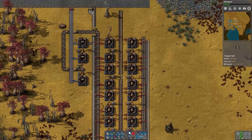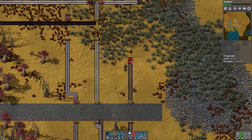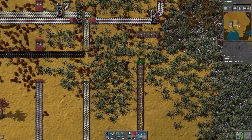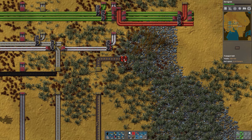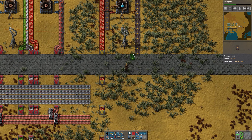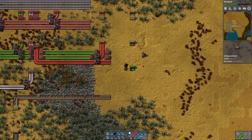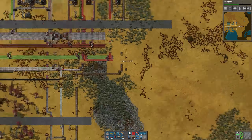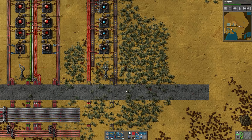We just need these red inserters, a few more lights, and we should be all set with the engines. Now we just need to put these on the bus. We've got stone, so I think we'll put those on the bus right there. We'll sideload, so let's put the engines on the inside of the belt. And that took a while, but we've got it.